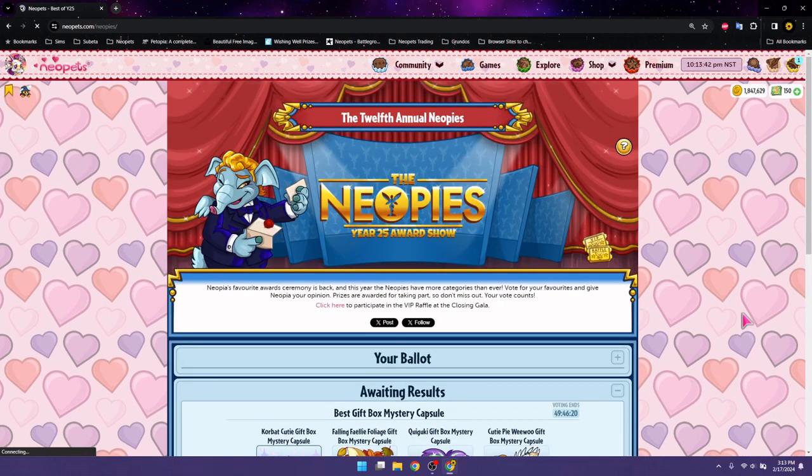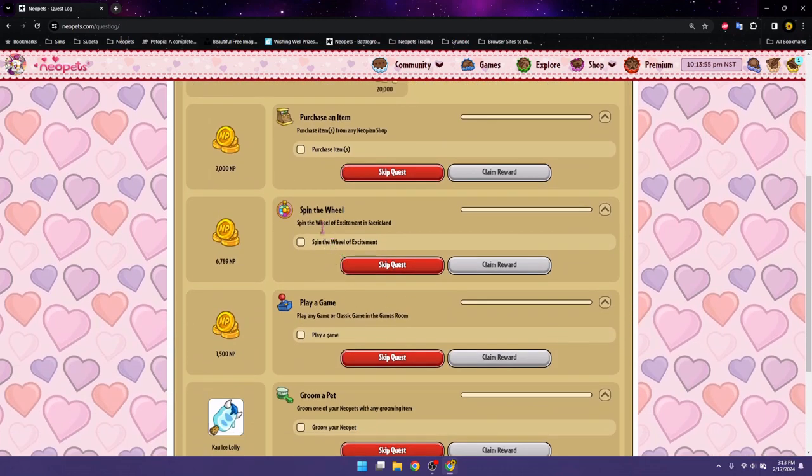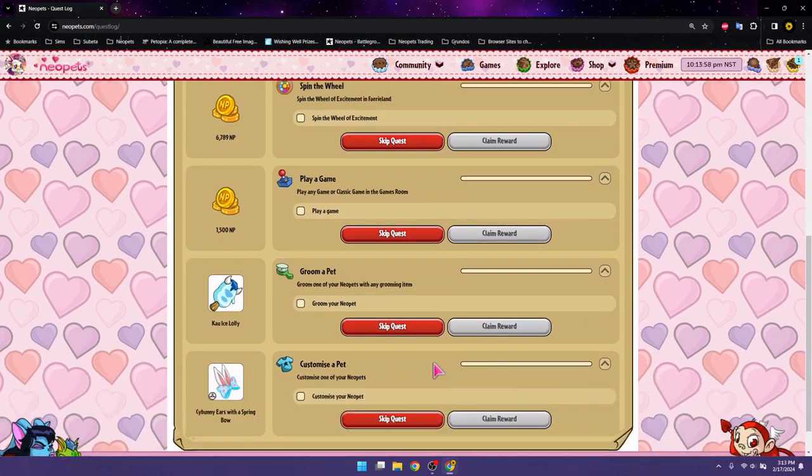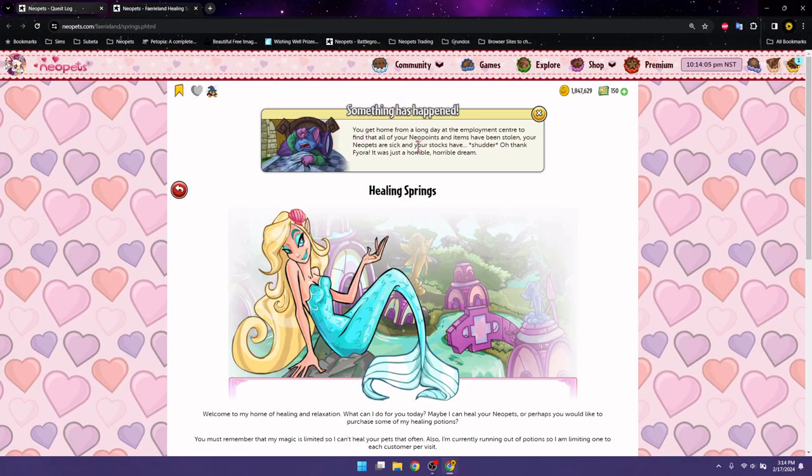Let's see what our daily dailies have in store for us today. We have: purchase an item, spin the wheel of excitement, play a game, groom a pet, customize. So we're going to go straight to Faerieland Healing Springs. Something has happened: 'You get home from a long day at the employment center to find that all your Neopoints and items have been stolen. Your Neopets are sick and your stocks have shuddered.' Thank you, Lyra. It was just a horrible, horrible dream. Oh my god, I hate this event.